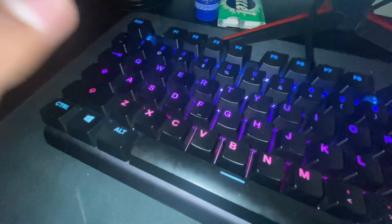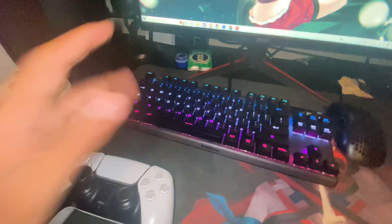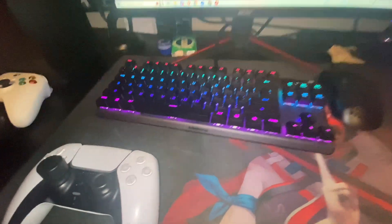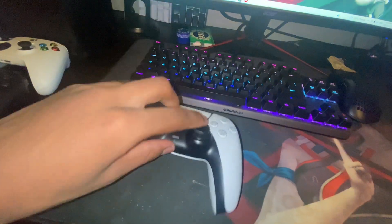The Apex Pro TKL has 0.1 millimeter switches — it's a really nice keyboard. You got the little GIF in the corner. To be honest, I don't really see much of a difference and I don't get the hype, but it's a cool keyboard nonetheless.